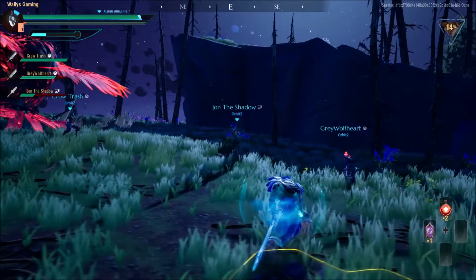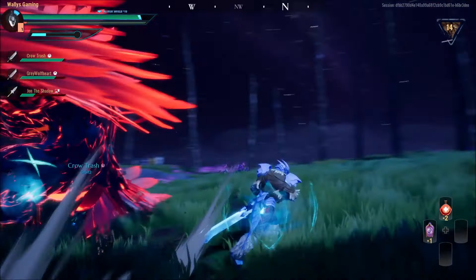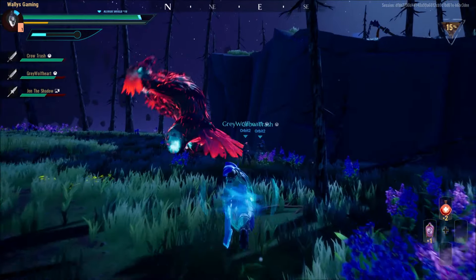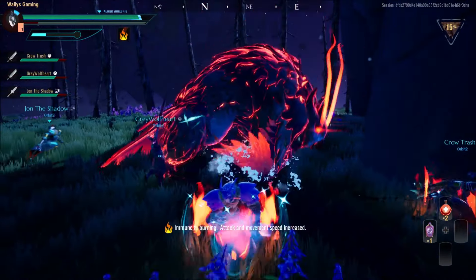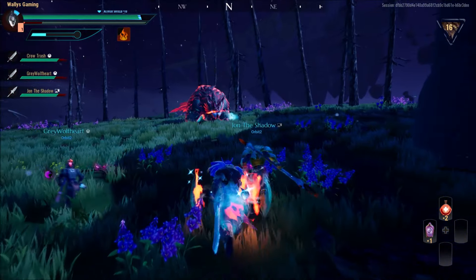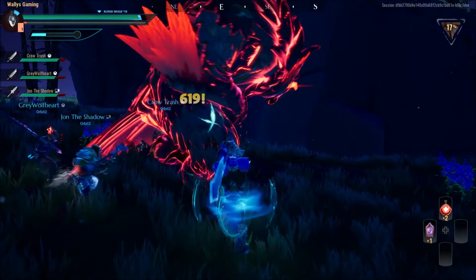Now he's throwing, like, fire — I don't know what they are. This guy is a savage. We haven't done any damage here in the last moment though. He is so unpredictable. As long as that doesn't hit me, we're good.